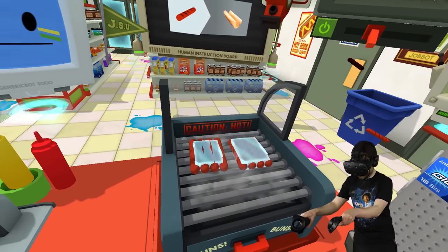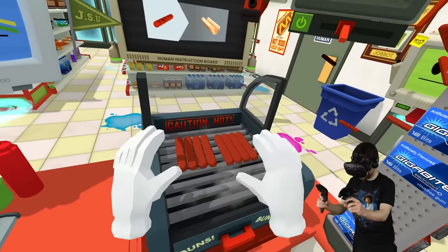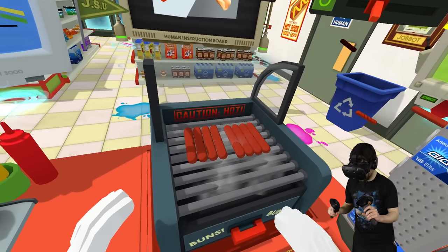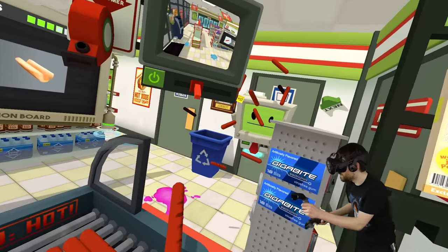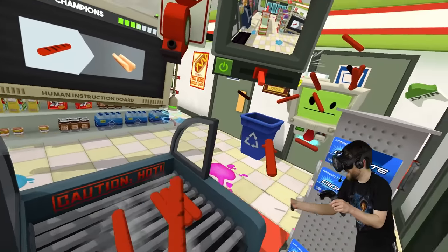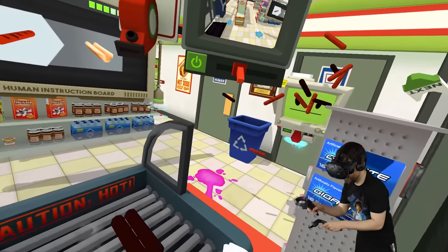Turns out trying to defrost weenies in zero-g is not easy. You gotta kind of hold them on the grill, which is not good for your own little weenies. But if you wait just the right amount of time, you can have them float around jobbot's head and make like a minefield of weenies. Oh, it's perfect.